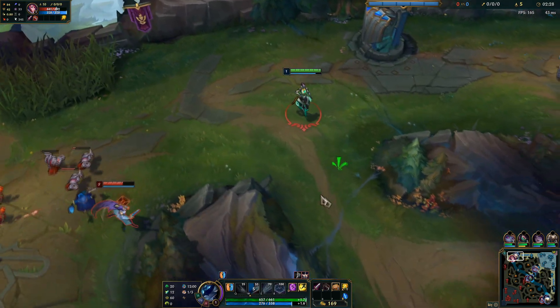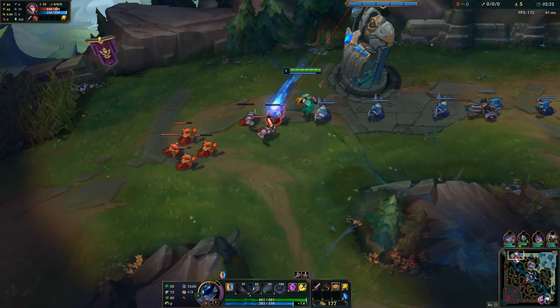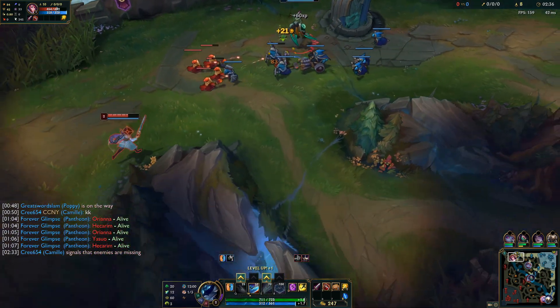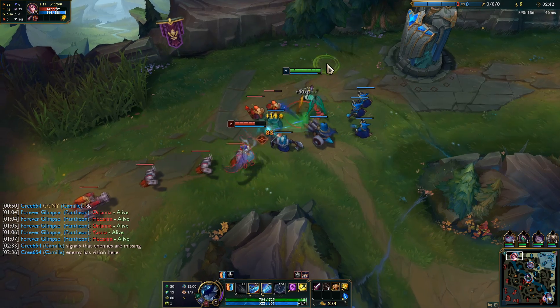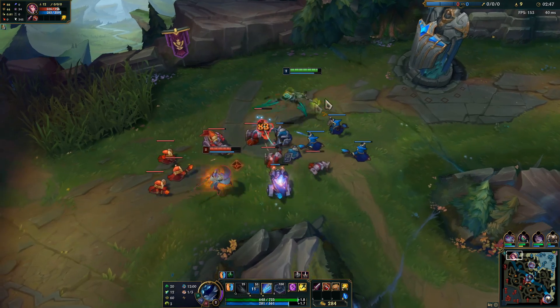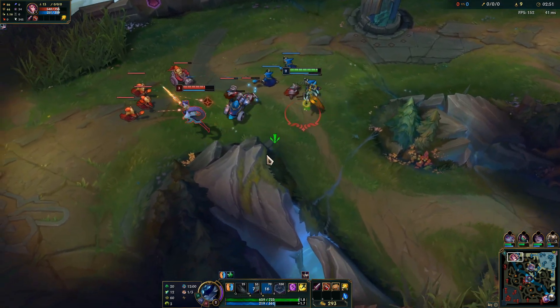Fiora is definitely a hard matchup but it is winnable. It is a counter matchup and a skill matchup generally, but it counters you regardless because she can parry literally any single one of your abilities. She can parry your Q, your W, your E, and even your ultimate. Generally she should never parry your W though because that is your most useless ability.